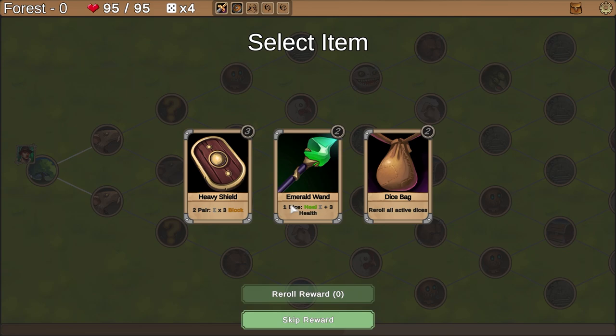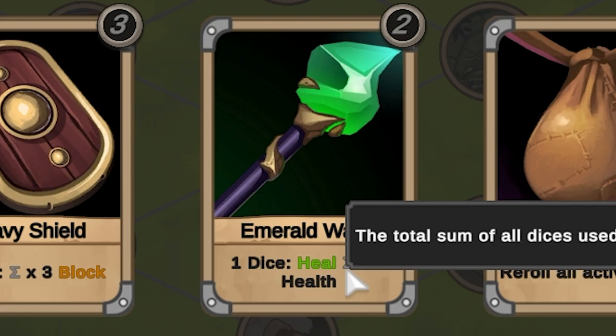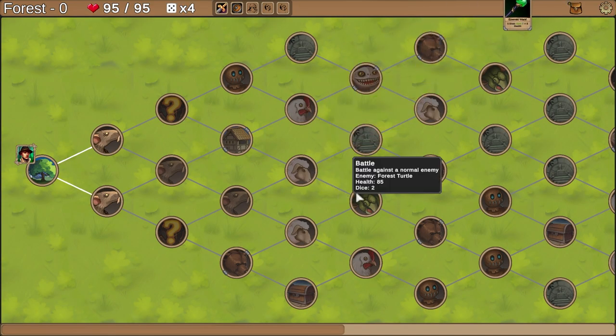Ooh, Emerald Wand — one dice, I can heal myself. Yeah, being able to heal seems quite good. And if you're wondering what this weird little symbol here means, it's the total sum of all dice used for this attack. That's how you figure out how much it's going to do.